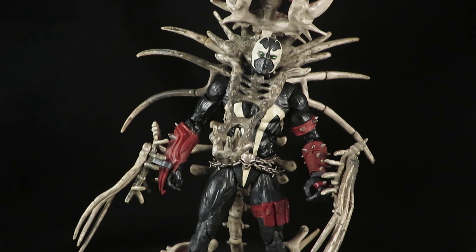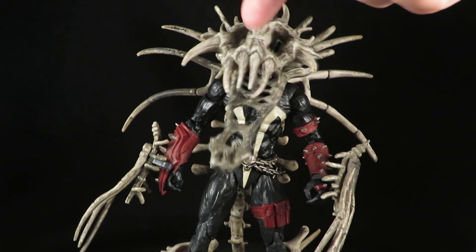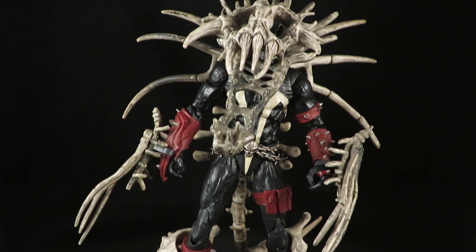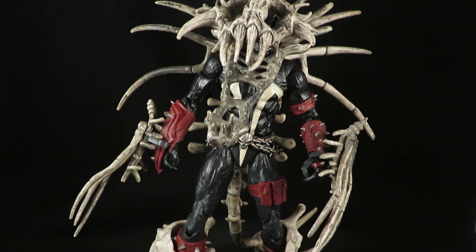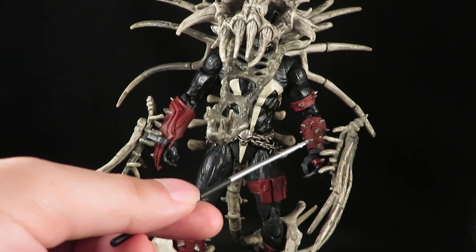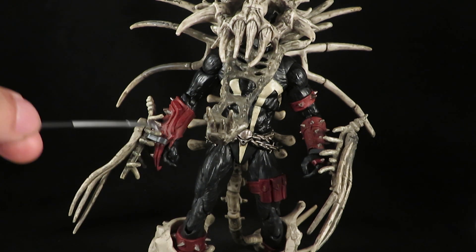Now for the head, just pop the head off and put this around the neck there. For the arms, those are simple — they just clip on to the wrist. This one's easy; this one clips in between the second and third row of spikes.